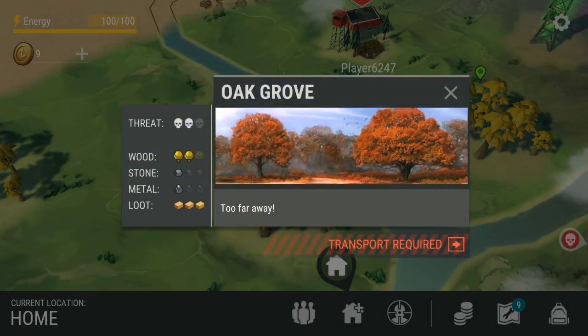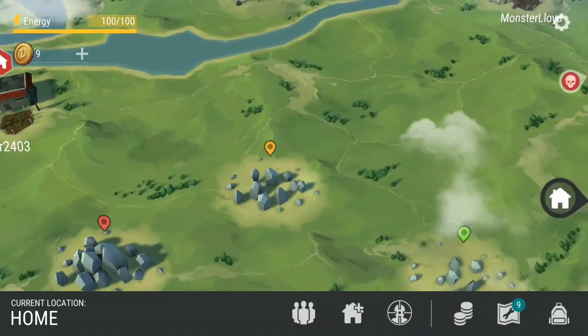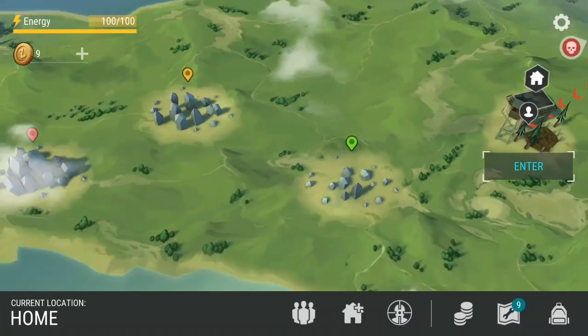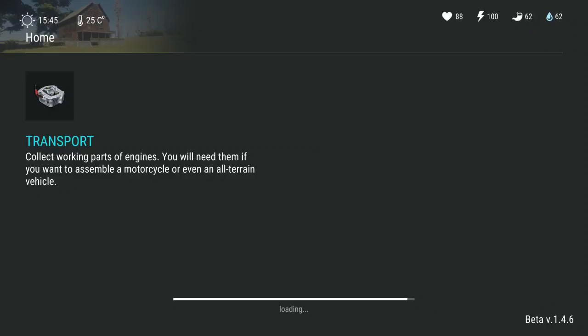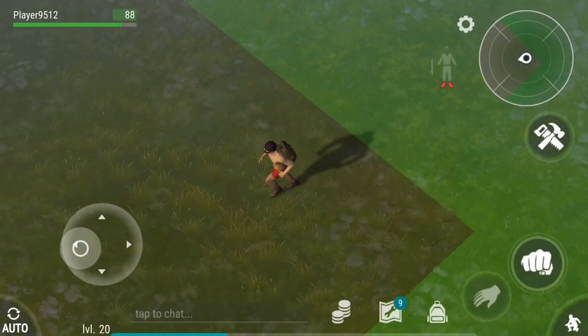This is where you get different types of wood and whatever else. But you need transport, because you can see the river going across, so to build that you need to — well, there you go. That little thing there should explain. And you can basically go collect things to get it.